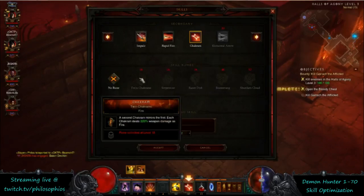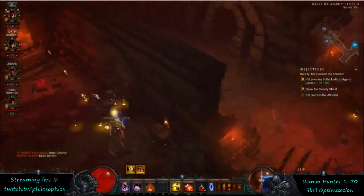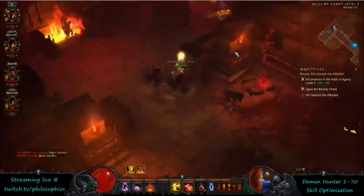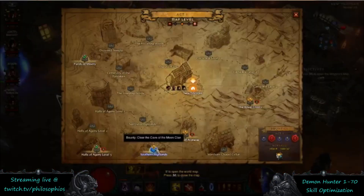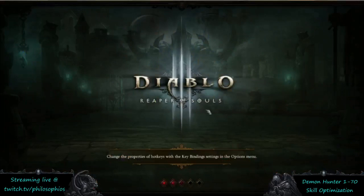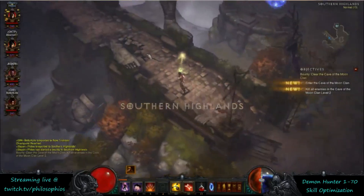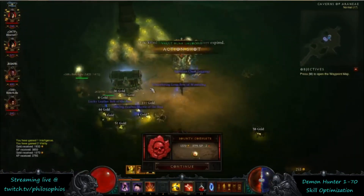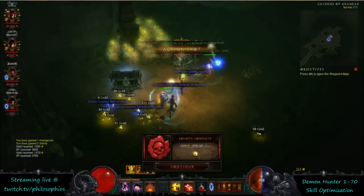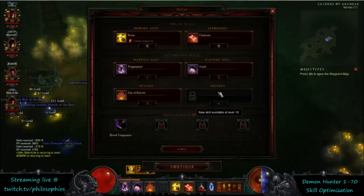The six-Hatred-per-attack generators aren't available until Serrated Arrow at level 17 and Thunderball at level 24 — either of those are going to be good for Hatred generation. For new abilities, we're waiting on Sentry at 25. We do have some runes unlocking along the way. At level 16 you get Action Shot and can switch your Vault rune to Action Shot. It doesn't really make a big difference, but it's available and you can swap that in.